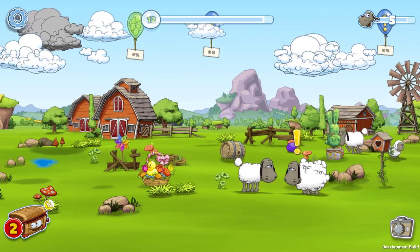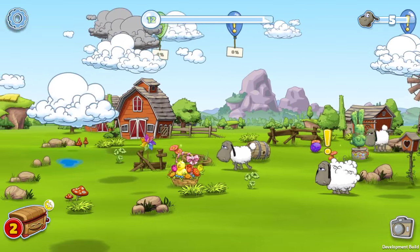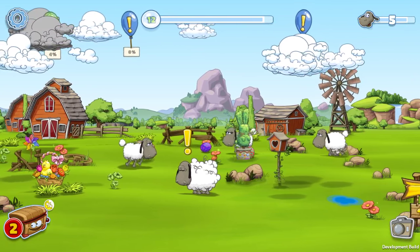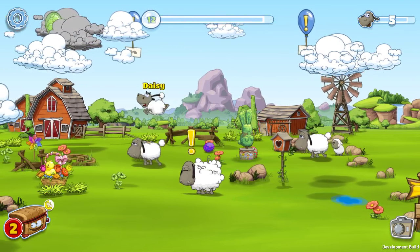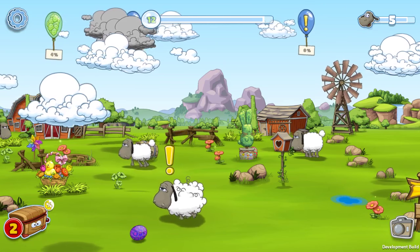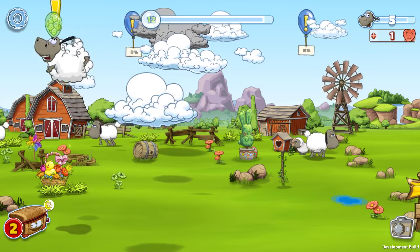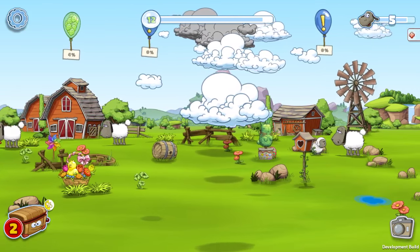What would Easter be without an egg hunt? We added that in our game Clouds and Sheep 2. As you can see, there are some eggs laying around on my pasture — like this egg for example — and if I break it I get some resources out of it. Basically you can get any resource like wood.